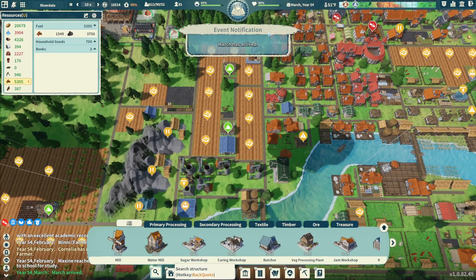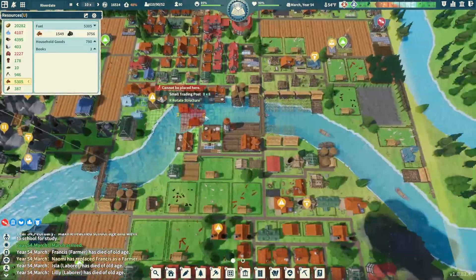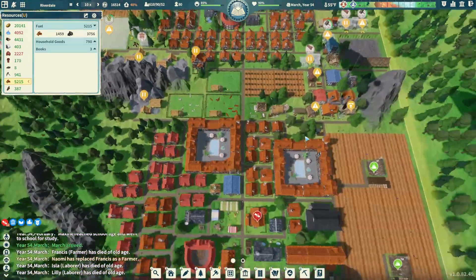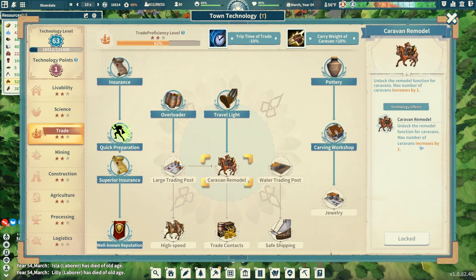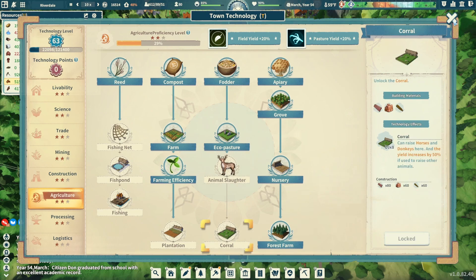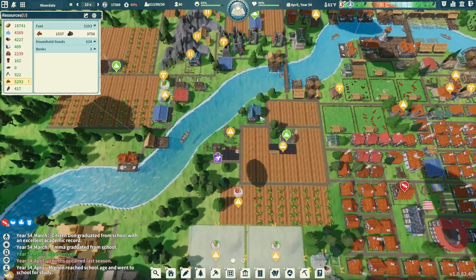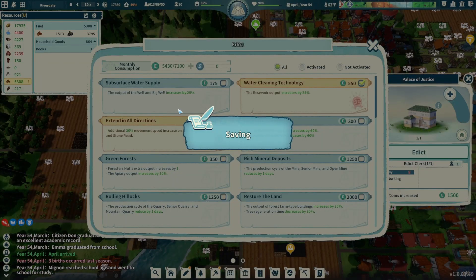Let's go ahead and get another small trading post — we'll plop that guy right there, get it built up, and then we can start sending two caravans out. We could also get the caravan remodel which increases the number of caravans by one, but that requires a large trading post. We're just going to save our points for agriculture: eco pasture, animal slaughter, and corral so we can really get those animal goods going.